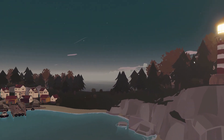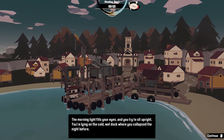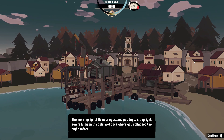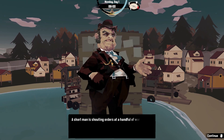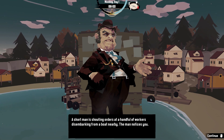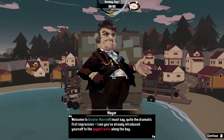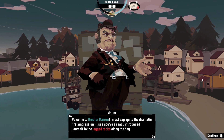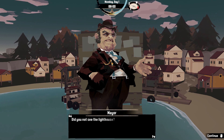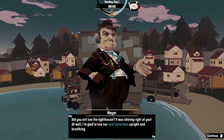Here is a lighthouse. The morning light fills your eyes and you try to sit upright — you're lying on the cold wet dock where you collapsed the night before. Short men in starting order and a handful of workers disembarked from a boat nearby. The mayor notices you: 'Welcome to the Greater Marrow. Quite the dramatic first impression — I see you already introduced yourself to the jagged rocks along the bay. Did you not see the lighthouse? It was shining right at you. I am glad to see a new fisherman upright and breathing.'